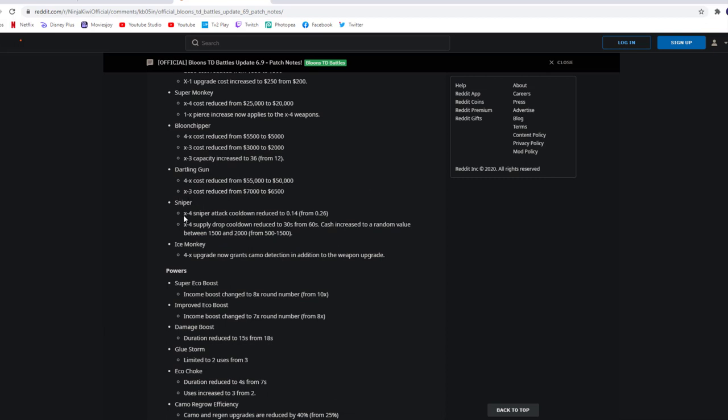Sniper: X4 Sniper attack cooldown reduced to 0.14 seconds from 0.26 — so the X4 right side Sniper is basically going to be almost twice as fast. We'll be testing this out. Also, the X4 Supply Drop cooldown reduced from 60 seconds to 30 seconds, and cash increased to a random value between 1.5k and 2k. So the X4 Supply Drop on a Sniper might actually be worth it.